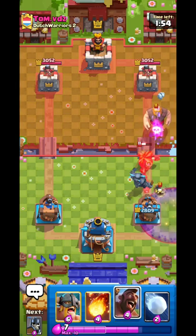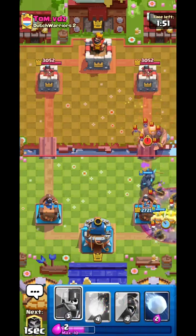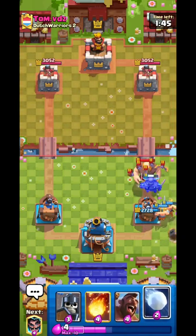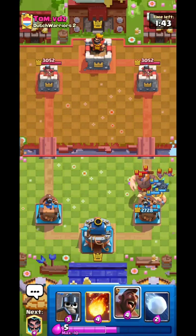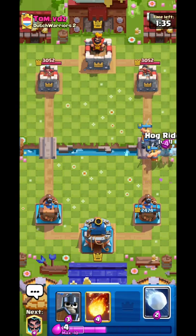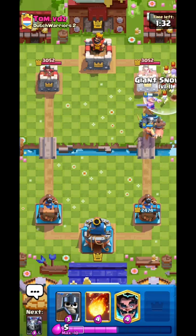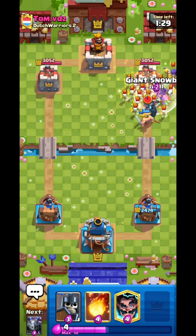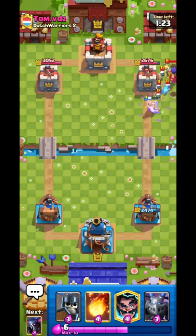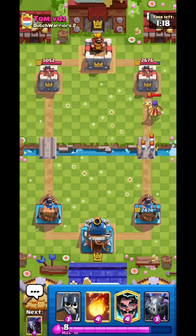And there we go, it started. We need to shoot the Bats — the Bats are dangerous. Even though I take a lot of damage from the Bats it's not too bad. I'm going Hawk Rider here, then he'll go Skarmy so I'm preparing my Snowball — there's the Skarmy. Even though it's a little bit late it still deals some damage, getting around 400 damage.